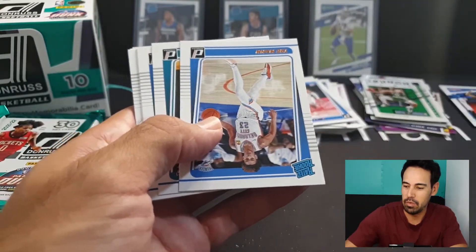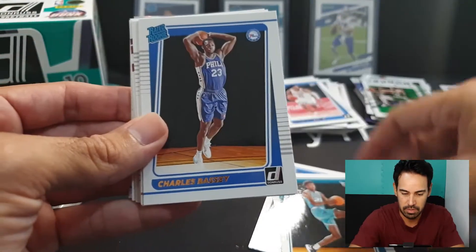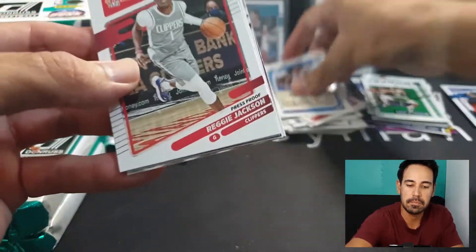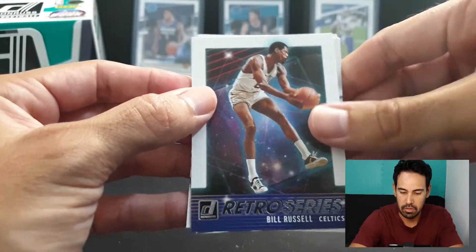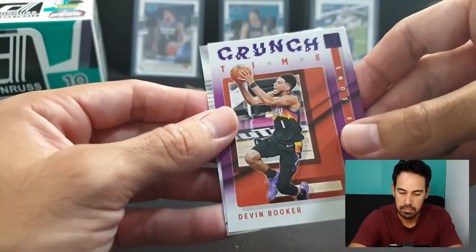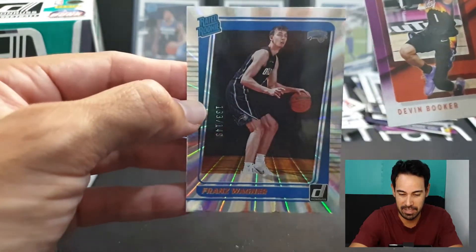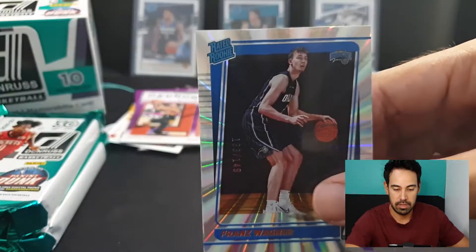Still waiting for my Josh Giddey that I'm hoping to get. Trey Mann doing pretty well himself, Kai Jones, Giles, Isaiah Todd, Sharif Cooper, and press proof Reggie Jackson. James Harden net marvels, old school Bill Russell in the retro series - a nice one there. Ant-Man crunch time, and a Devin Booker press proof purple crunch time - that's a great card there. And Franz Wagner numbered to 149 rated rookie card silver laser - two nice cards there which I'll get sleeved up. Very decent pack.